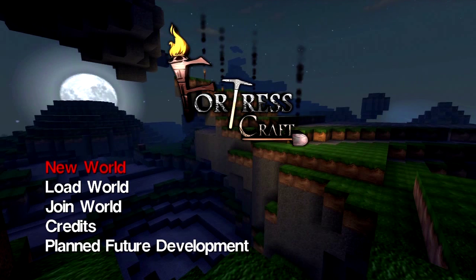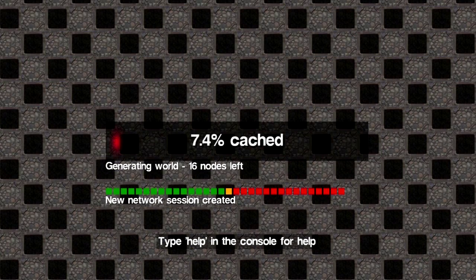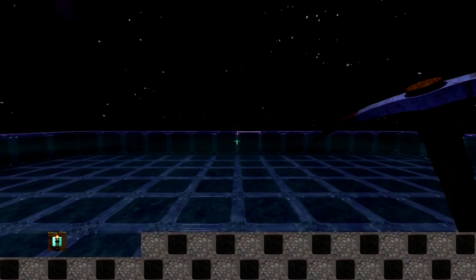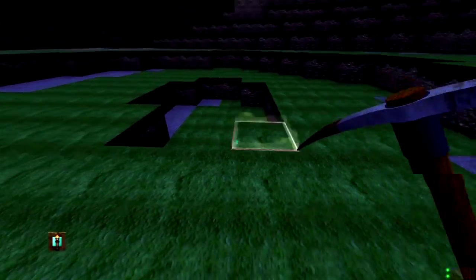Hello everybody, today I am playing Burture's Craft again, and I'm going to be showing you a mod slash command slash spawning kind of tutorial. I'll just load my world here. This is pretty interesting because all you need to do all these is a USB keyboard — a keyboard which has a wire and on the end has a USB which you plug into your Xbox and you're good to go.